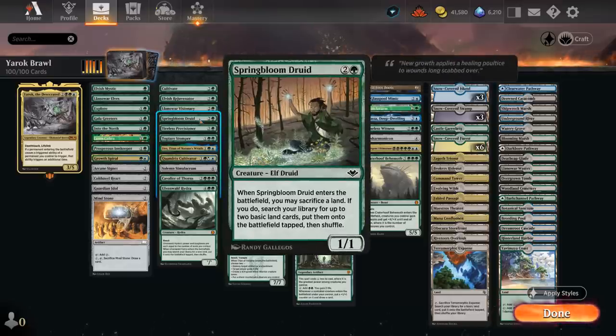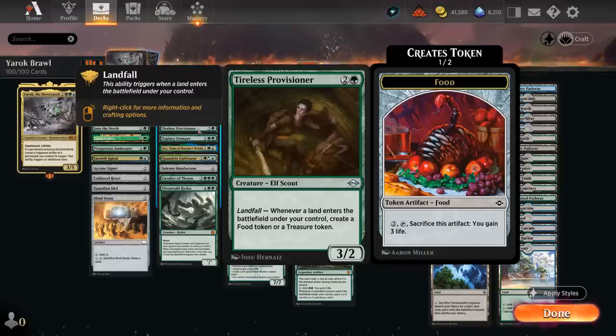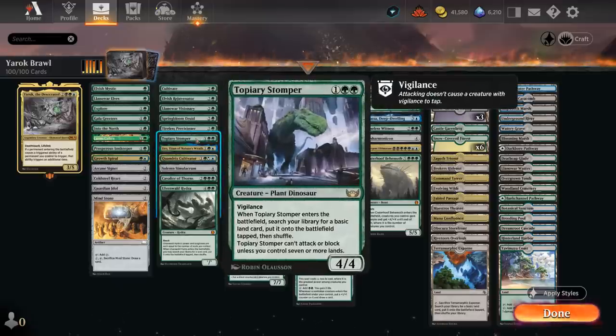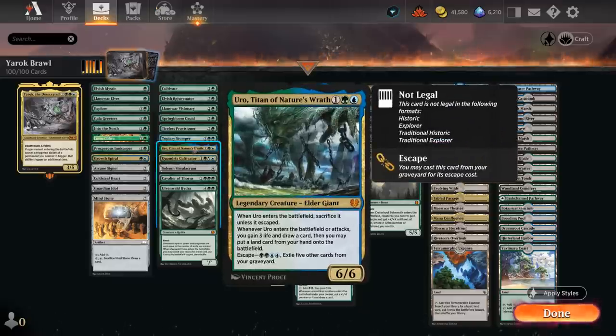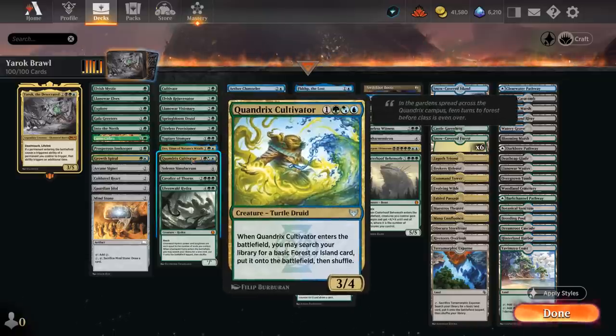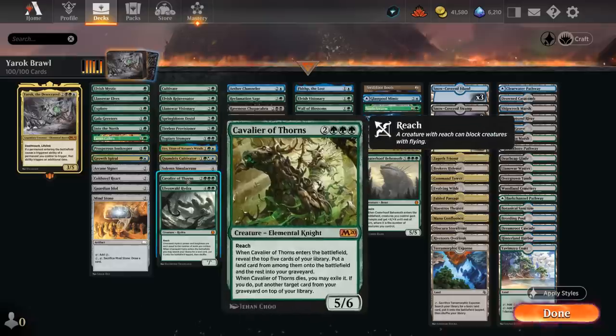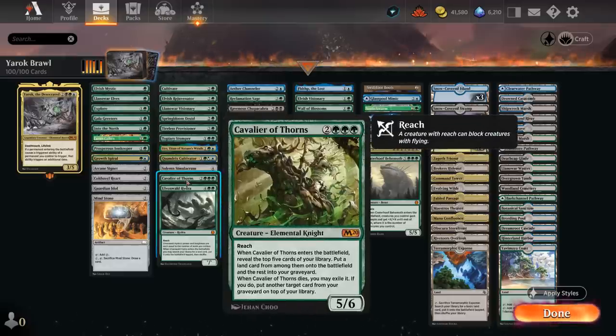Springbloom Druid sacrifices a land to find 2 more basics to put on the battlefield tapped. Tireless Provisioner has a landfall that makes either a treasure or a food token, helping us ramp. Topiary Stomper finds a basic when it enters and attacks/blocks as a 4/4 with vigilance once we have 7 or more lands. Uro can be played early to put an extra land in play, gain 3, and draw a card — and later escaped as a 6/6 with the same trigger. Quandrix Cultivator can find a basic island or forest untapped. Solemn Simulacrum finds any basic and draws a card when it dies. Cavalier of Thorns mills a few cards to find a land.